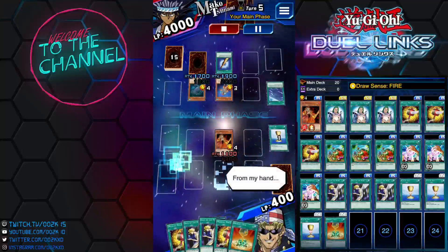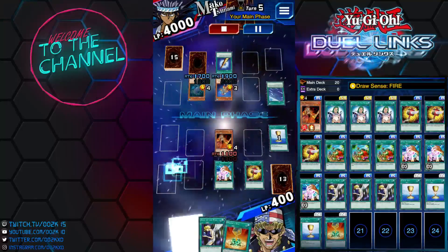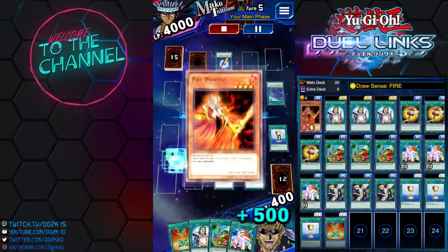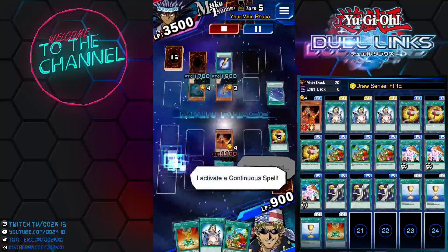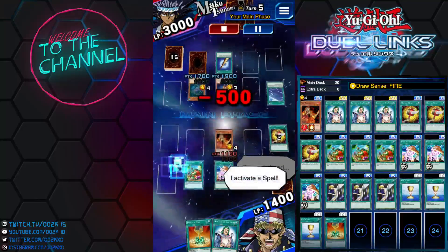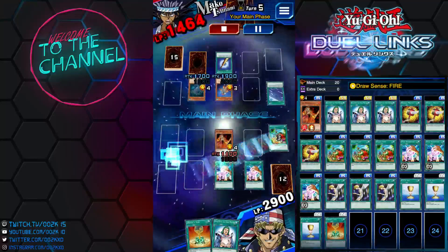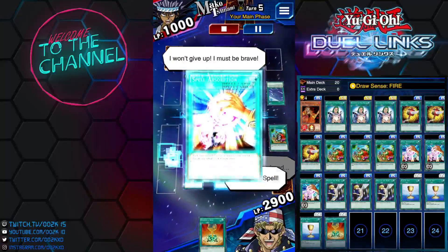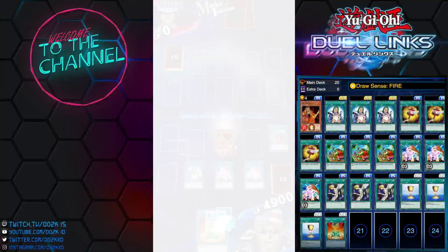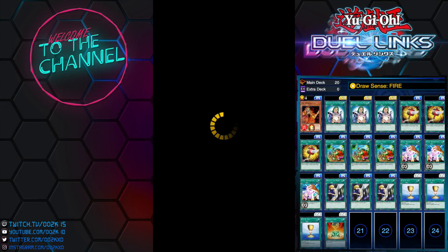I drew into Owner's Seal, which is really good in case my opponent has Enemy Controller — I could use it to take back my monster. I used Magical Mallet to draw into other cards, activated Spell Absorption — and remember, Spell Absorption stacks, so you can do double the damage. Activate Gale Kato for another thousand damage. Good game — they finally realized the power of this deck. The cancerous burn deck is back!